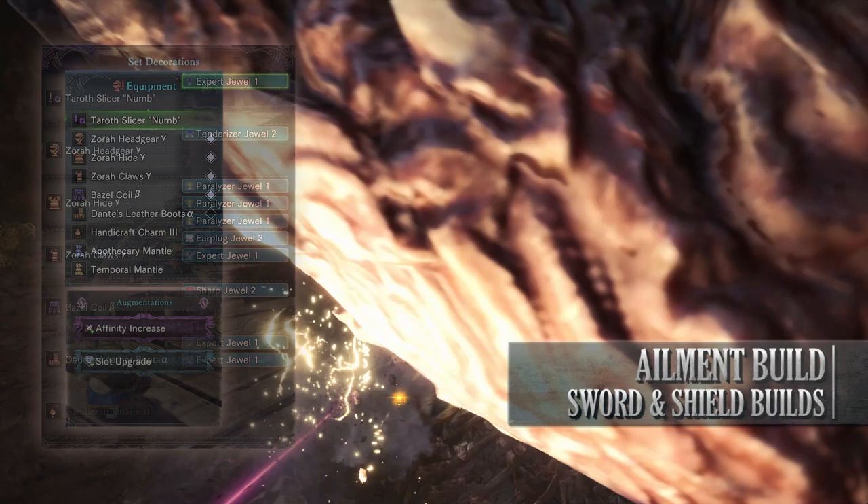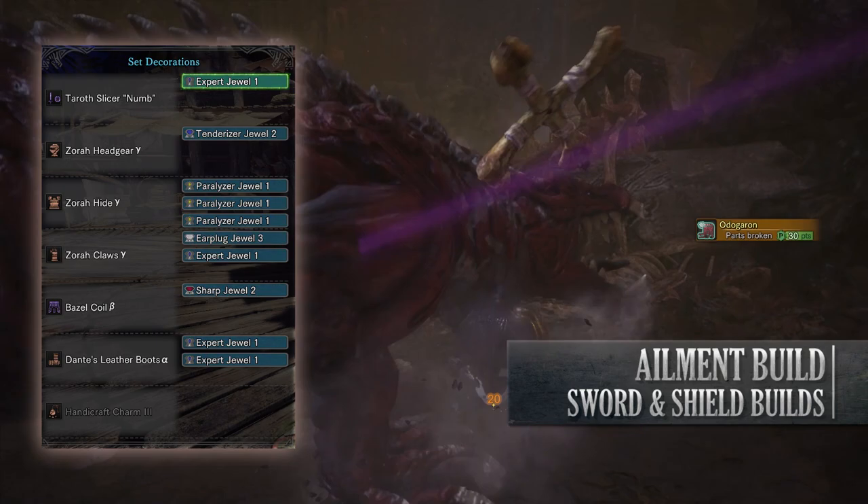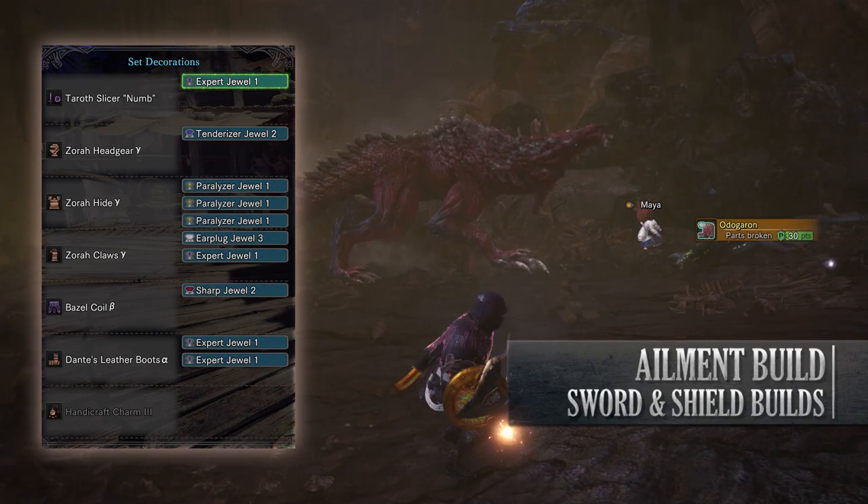I've then gone for an Earplug jewel to max out earplugs, as the Zora Gamma pieces already come with the skill and using one gem to max it out is worth it. I've then gone for Expert jewels, Tenderiser jewels, and topped it off with a Sharp jewel to provide Protective Polish, allowing us to keep that white sharpness for a little bit longer.